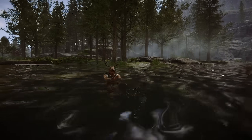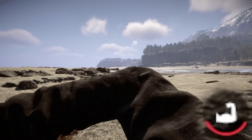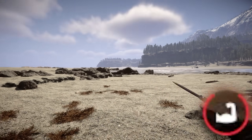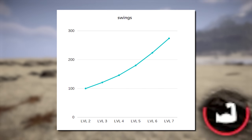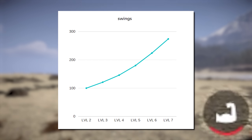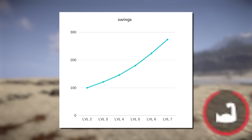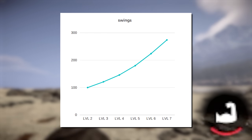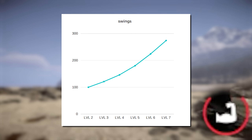As I leveled up my strength, each level became more difficult to attain. It took 100 swings to go from level 1 to 2, but 274 swings to go from level 6 to 7. I plotted the swings required to level up on a graph, and we can see the beginnings of an exponential curve, meaning the next level up is always more difficult than the last. Getting from, say, level 40 to level 50 — the max level for strength — could possibly take longer than going from 1 to 40.